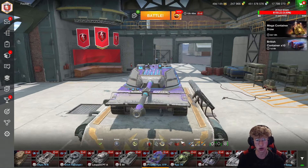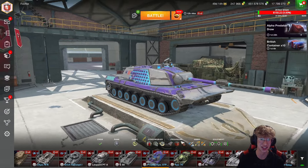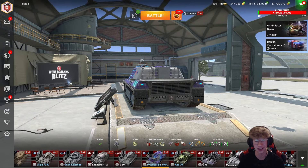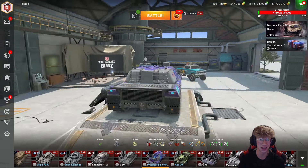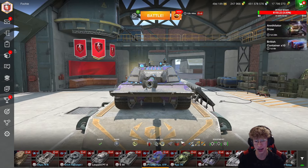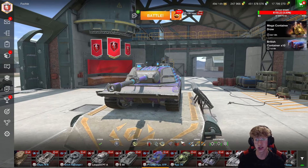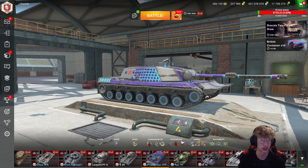Well, hello there, Tankers of the Blitz universe. I'm Flossie, and do you want to spend all of your life savings and more on a new Tier 9 Heavy? This is your chance, as this is the newest version of the Lorraine 50 Ton — the Project KPZ 07PE — coming out tomorrow, or today as you're watching this. Its drop chance is like 0.05 from what I'm hearing, if it's in these mystery crates. Good luck getting this thing unless you want to open 5,000 crates. In today's video, I'll be showcasing this tank's stats and its ability on the battlefield.